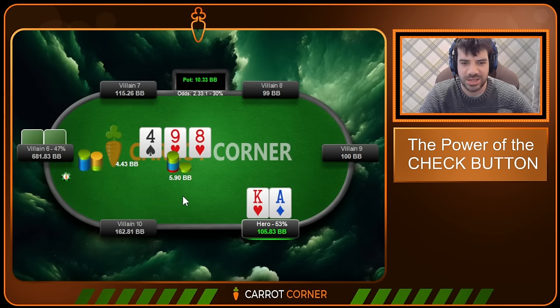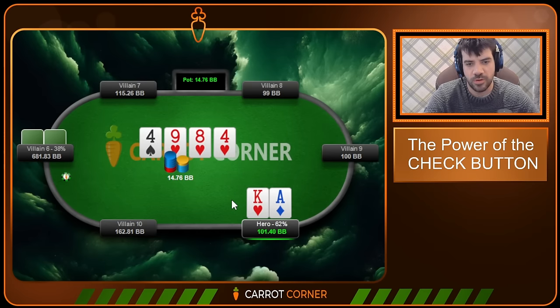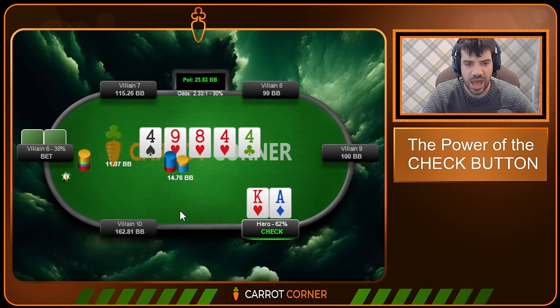Against small or big sizing, it doesn't really matter — we're going to be calling with this combo. King of hearts, Ace-King: not quite a bluff-catcher, not a pair-draw, but a very nice hand to continue with. Going for check-call again on the turn, still with bluff-catcher properties. Showdown value on the river is pretty good but not good enough to value bet. So we go for a check again.